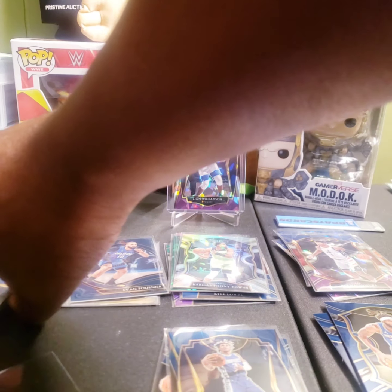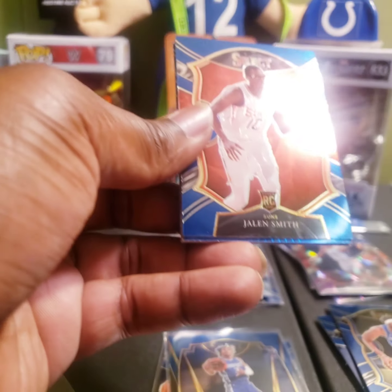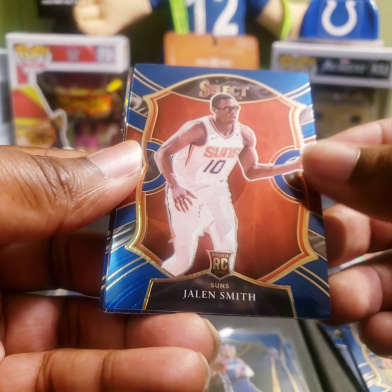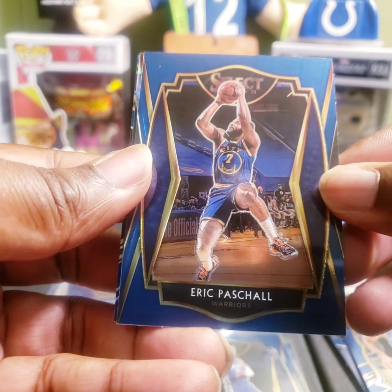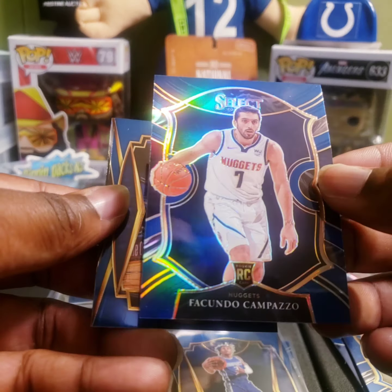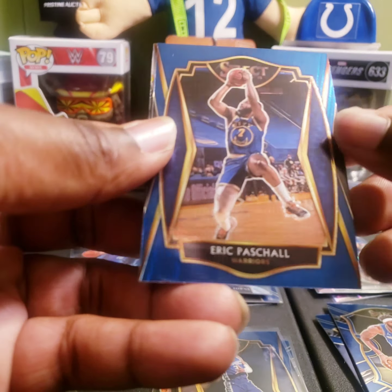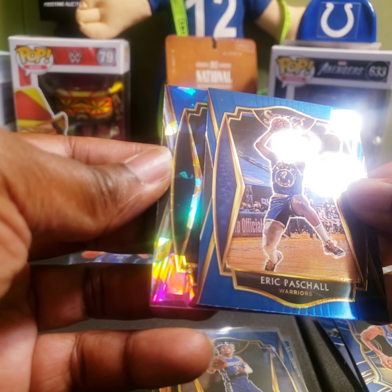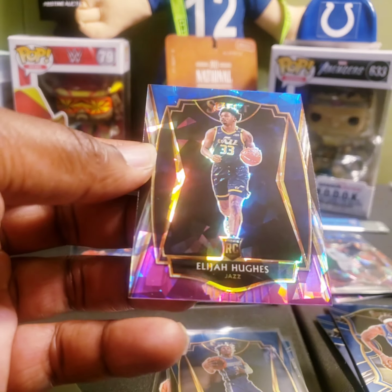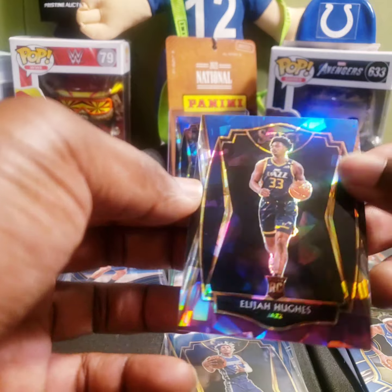All right, last pack — last pack mojo or last pack no-go. We're looking for the last pack mojo for sure. Sticks baby — here's a rookie of Jalen Smith, Eric Paschal. Pull from the back — we got a silver Facundo, three Facundos out of this box. That's the Concourse. And our last blue, white, purple cracked ice prism: Elijah Hughes, the premier level — not sure who that is, but still nice.